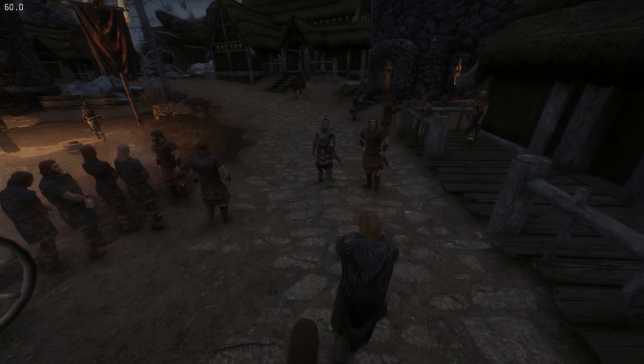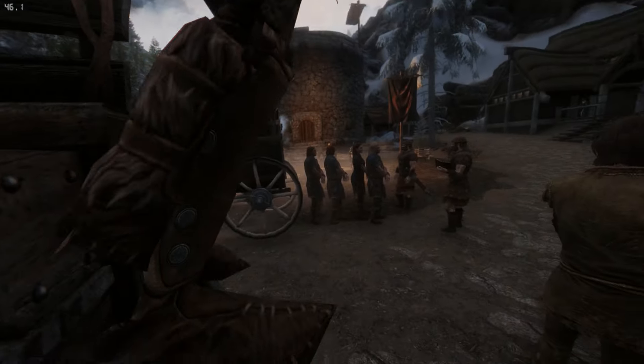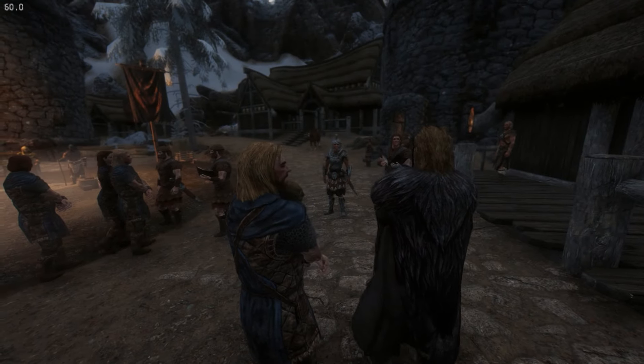Let's go over the rules. What does being a prisoner build entail? Here are the rules I've set out for myself. I can only wear the rough spun tunic and foot wraps that you start the game wearing — no other armour, just what your character spawns with. I'll give an exception to some jewellery because I'm going to be using a little enchanting in this run, and it doesn't add any armour value.